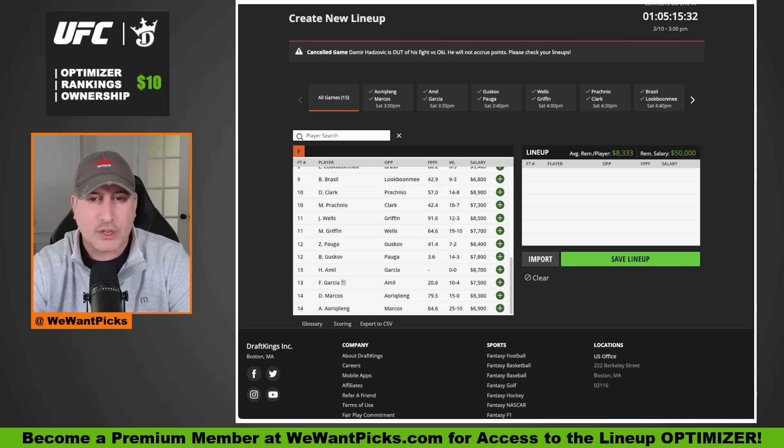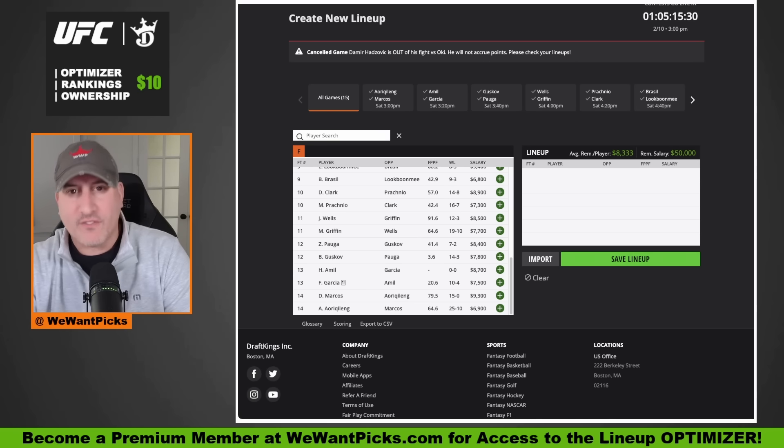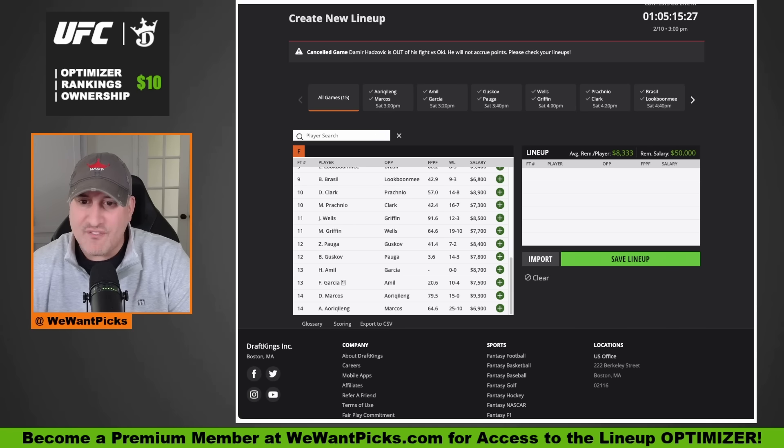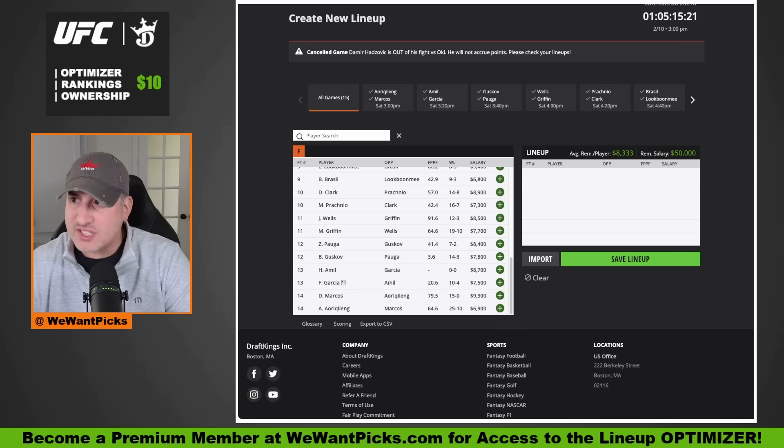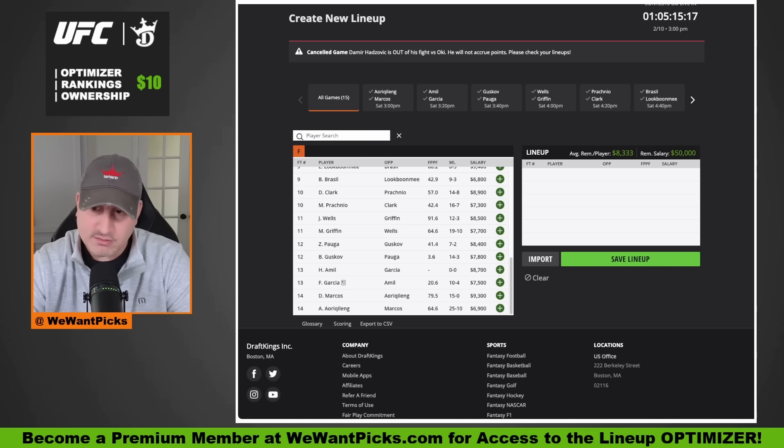Heider is at $8,700 — that's a borderline price point for me. I'm very confident, it should be dominant. The only thing holding me back a little bit is that Fernie Garcia is a durable guy. If he wasn't durable, then Heider all day.